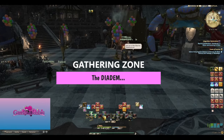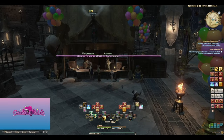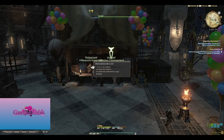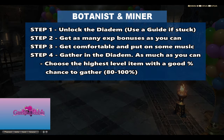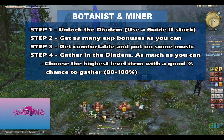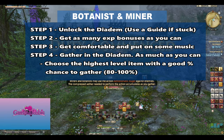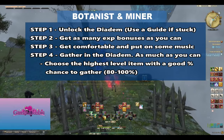The Diadem. I've mentioned this briefly in my crafting video, but there's a lot more to it. Step one: unlock the Diadem. You have to have access to the Firmament, and there are guides on that — I'll link one below. Step two: do steps two through four I mentioned for Fisher. Get all the experience buffs you can possibly get for gathering and layer them on like sunscreen.